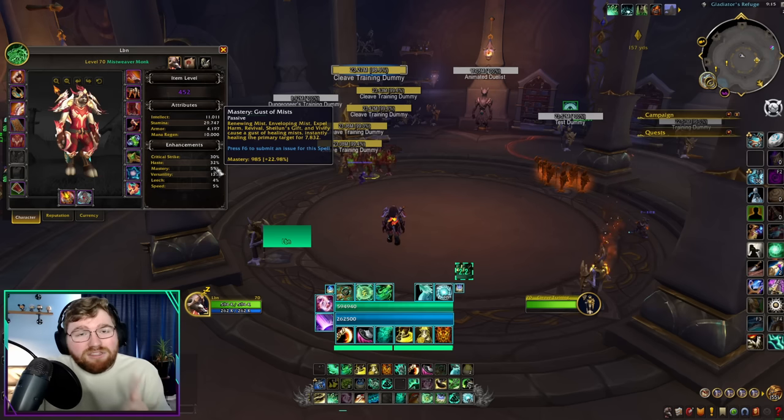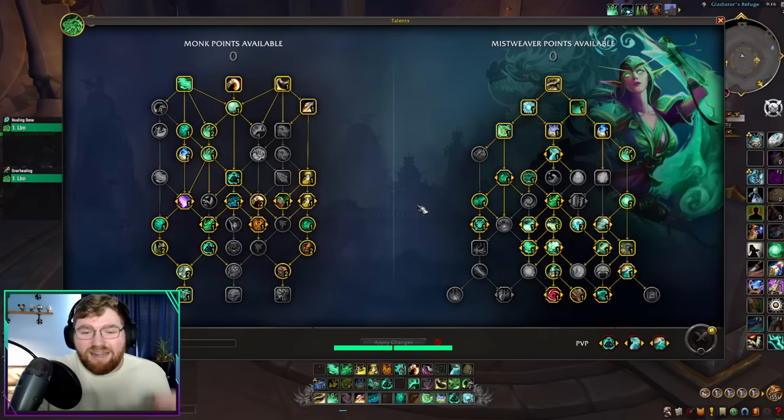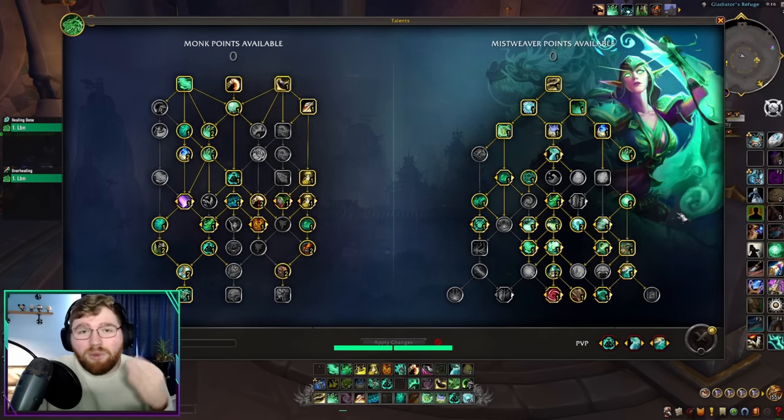I always recommend simming your character on raidbots so you can see what the optimal stat weights are at any given moment. Now let's talk about talents. We saw a ton of changes, and although our build looks the same on the surface, there is a lot that's changed about how we play it.